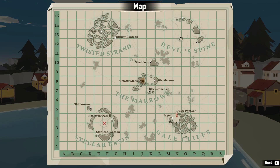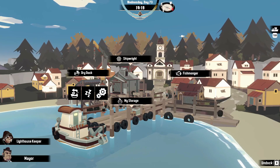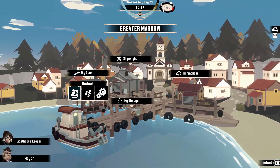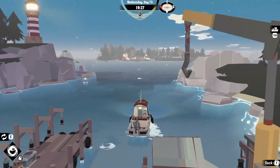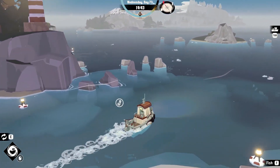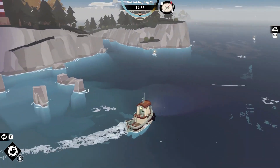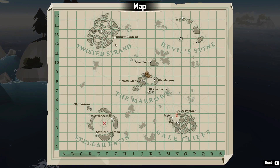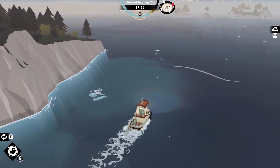Today we're heading back up to the Twisted Strand. We came up here doing some exploring and got a little ahead of ourselves, but there's a quest up here we can finish. We've got this one item — the mortar frame — we need to drop off. It's two o'clock, so if I'm real good about this and don't stop to fish, I can probably make it to the floating pontoon. Past Steel Point, straight shot to the Rickety Pontoon.